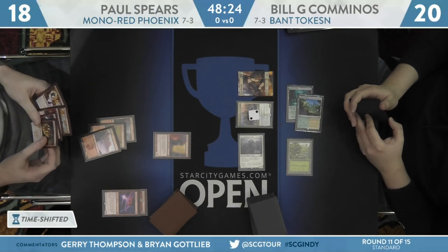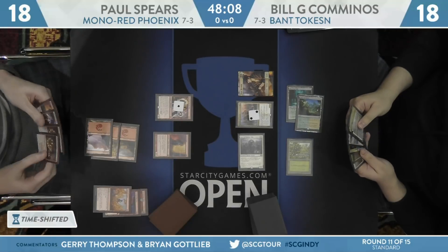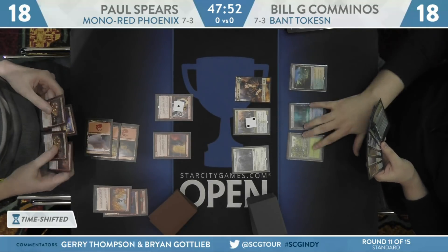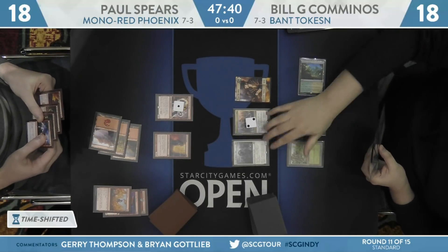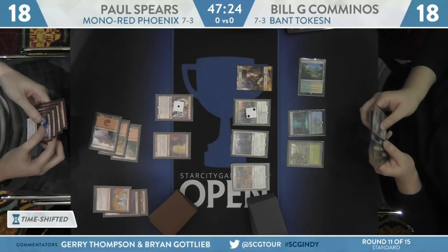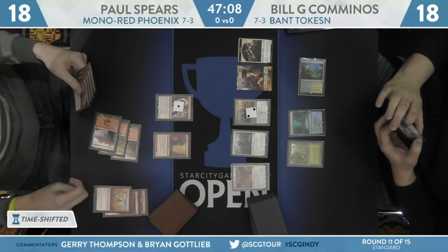I was talking to Marshall Arthurs earlier, who actually defeated Paul Spears in the tournament, but he said it was terrifying. He went Wild Growth Walker, Wild Growth Walker, Jadelight Ranger, gained 12 — Paul dealt him 14 damage. Then next turn he played like two Branchwalkers, and Paul dealt him another 12 damage. He was just like, what the hell? Am I actually going to lose to this? I gained so much life. Just the power of Gutter Snipe. Gutter Snipe can do a lot when it's left unchecked. It's certainly not a constructed all-star by any stretch of the imagination, but when it's unchecked and just doing its thing with a load of cantrips, it's extremely powerful. And Gutter Snipe against a Bant deck? It is very unlikely that is going anywhere.